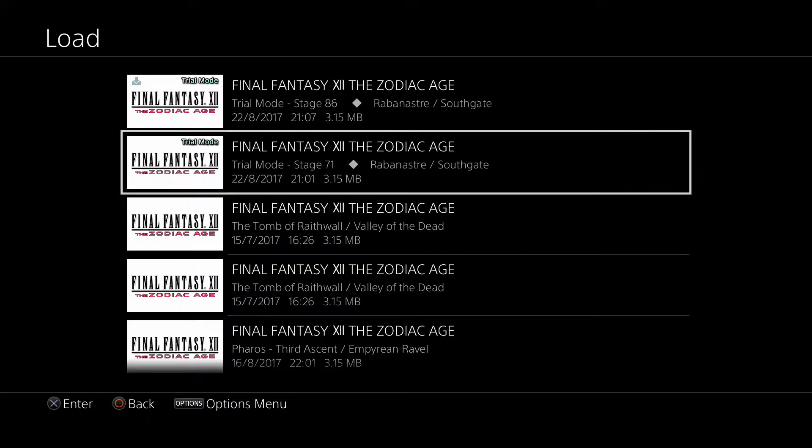Hello YouTube, Fuzzfinger here. First of all, apologies that my voice still isn't completely back to normal. I have taken a day off from recording, but I do want to get back to it because we've still got so much to cover in the Zodiac Age. I thought today we'd take things a little bit away from the story and from the optional content and have a go at the next 10 stages of trial mode — stages 71 through to 80. I'll explain the loot you can get in each stage that's of significance and any tactics that might help you out throughout the encounters ahead.